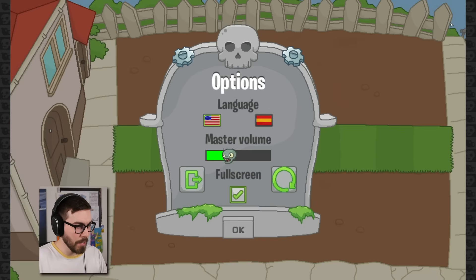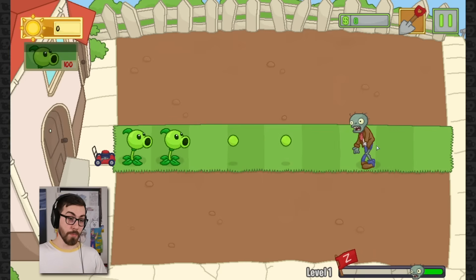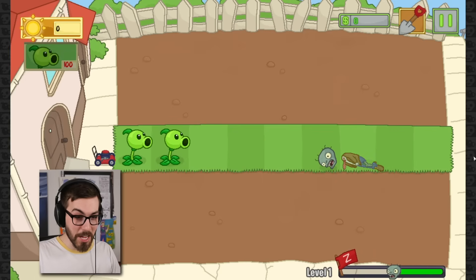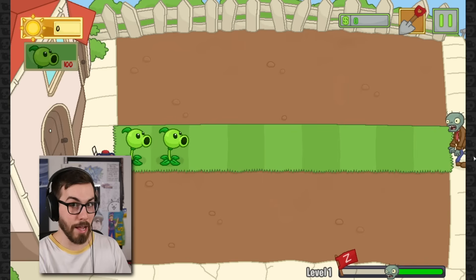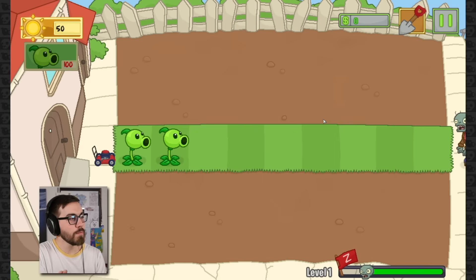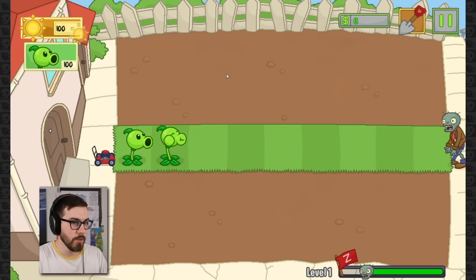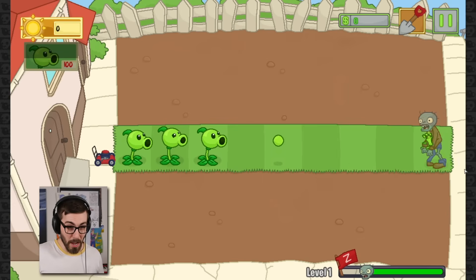No speed-up button in this game, guys - that's probably my only complaint to be honest. I like being able to speed the game up a little bit because sometimes you're just sitting there waiting for zombies to die. Like, come on zombies, just die already! There goes another zombie's head. I need some more sun - there we go, now we can kill the zombie even faster.